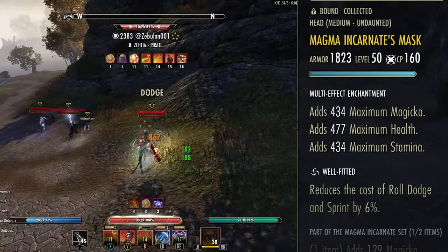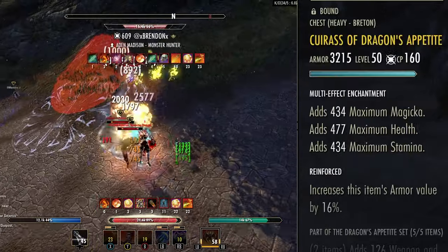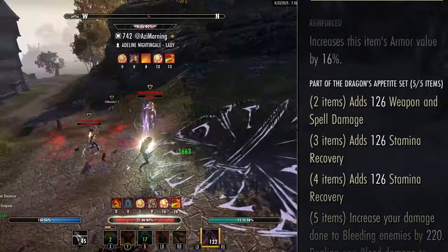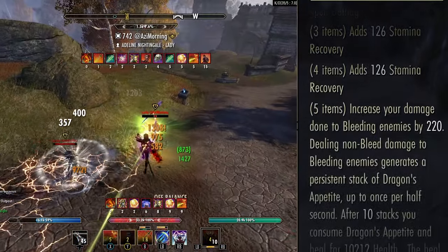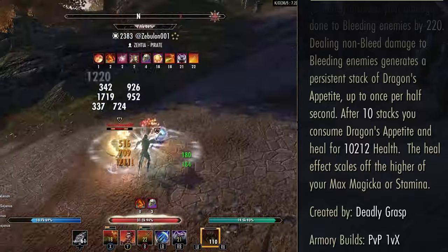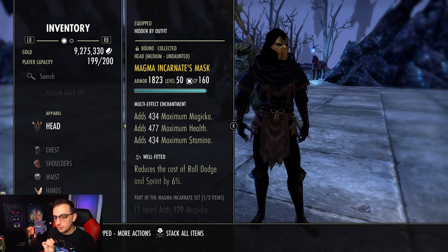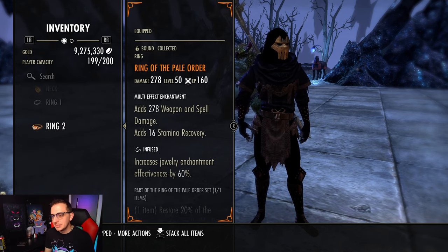Next we are running a one-piece Magnet Incarnate Medium on the body, Well Fitted, just to give us extra recoveries. The next set we are running is Dragon's Appetite. Since this is a very DoT-heavy build with many instances of damage over time, Dragon's Appetite brings it all together - it's going to give you Weapon and Spell Damage, recovery, and the five-piece increases all your non-bleeding damage done to bleeding enemies by 220, similar to Draugrkin. Upon hitting 10 stacks of Dragon's Appetite you get a burst heal for around 10k which can also crit. On all armor pieces we are running triglyphs, running three Heavy, three Light, and one Medium.